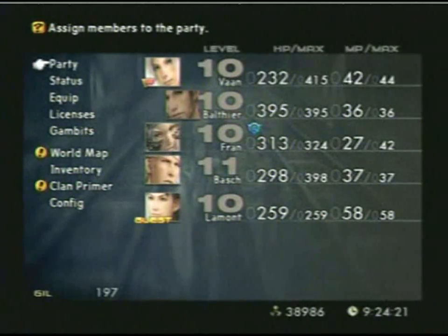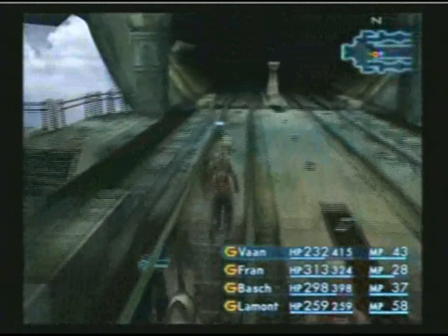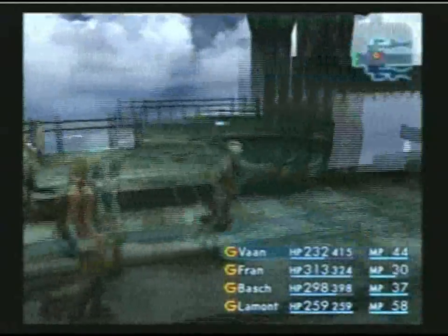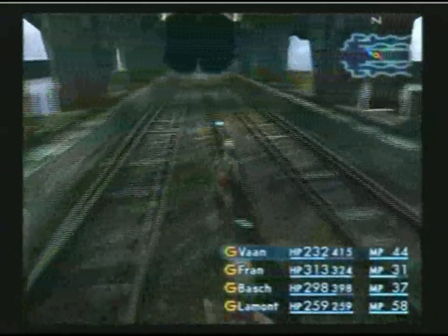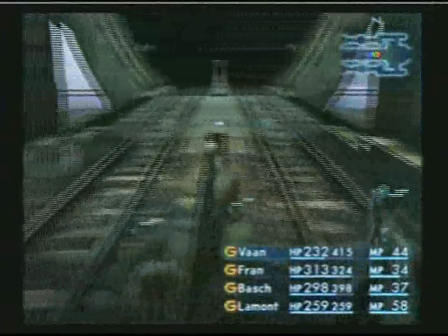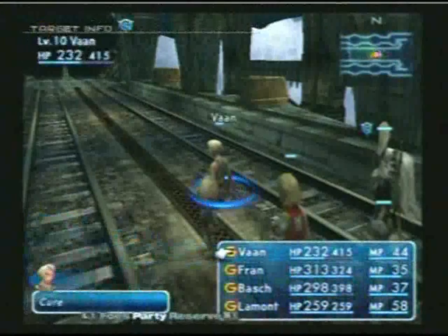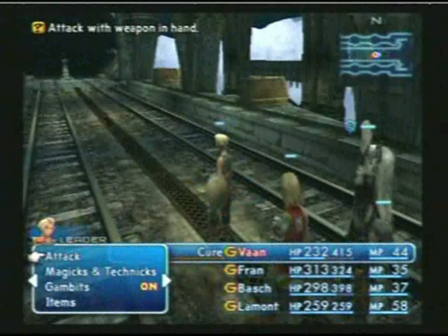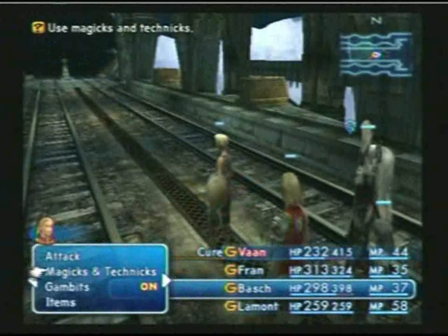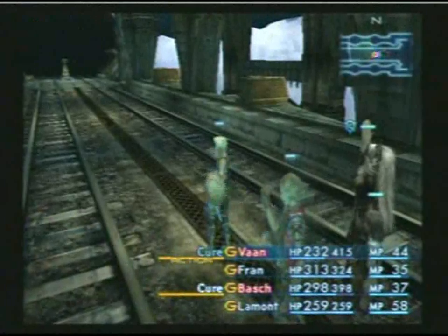I tend not to have Balthier and Fran in the same group on the field very often, because if they're too far back then Vaan usually gets attacked. And at this point, Vaan will die pretty easily, so just keep that in mind.